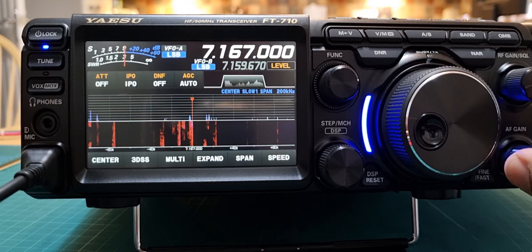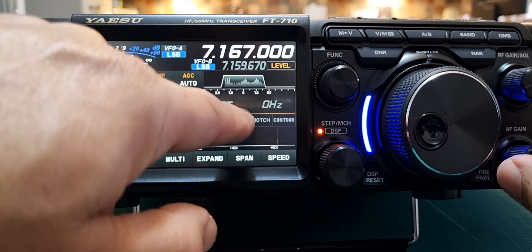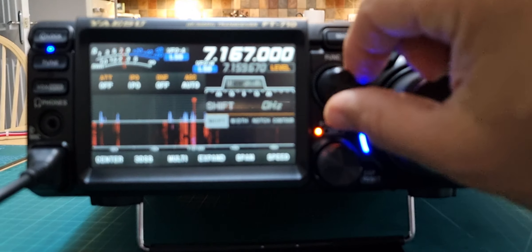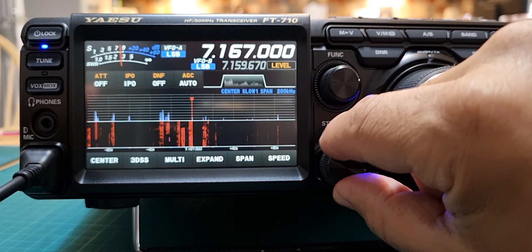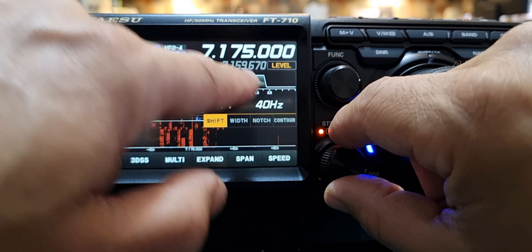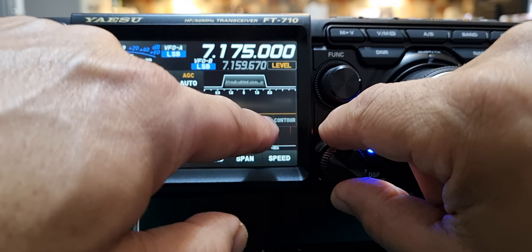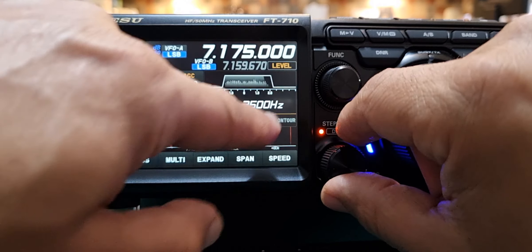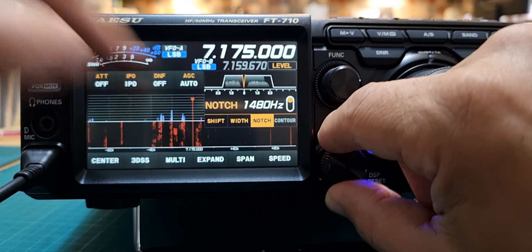With this many people listening, you'd just make yourself look a numpty anyway. How do we adjust it? Oh, not like that. So you tap it, choose the one you want to adjust, and then turn it with the DSP knob — notch, there you go.